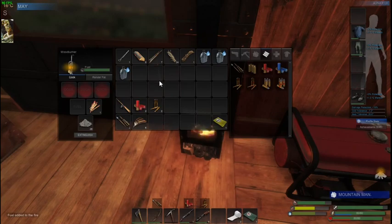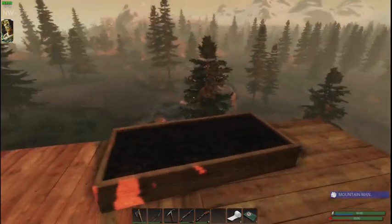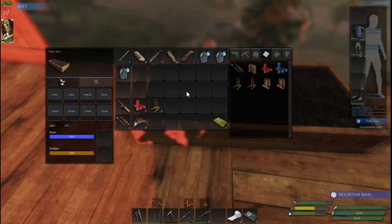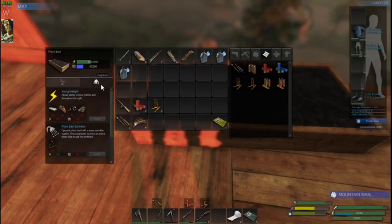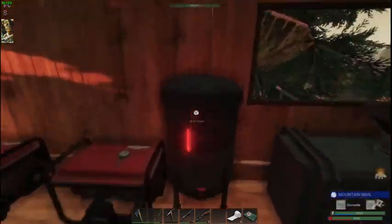I can get a couple of iron plating for our helmet, which is the next item NATO warned me of and it's come home to roost. We made a key so we may just come home with the iron plating. The plants are watered - now I'm doing some copper upgrades.